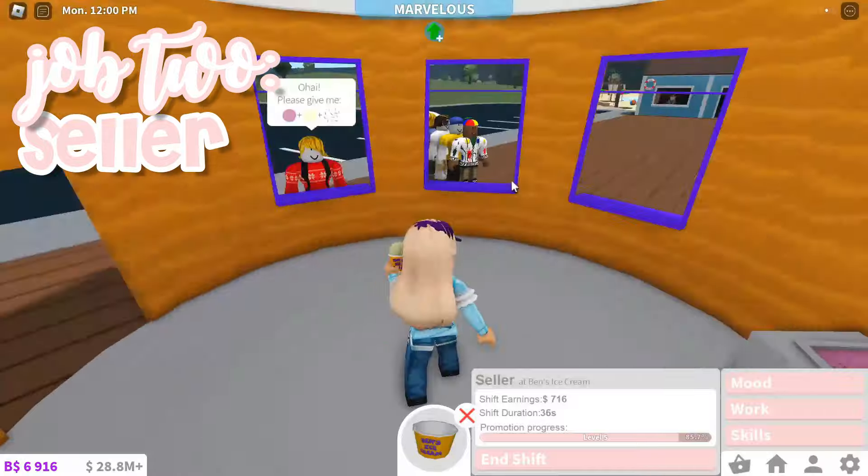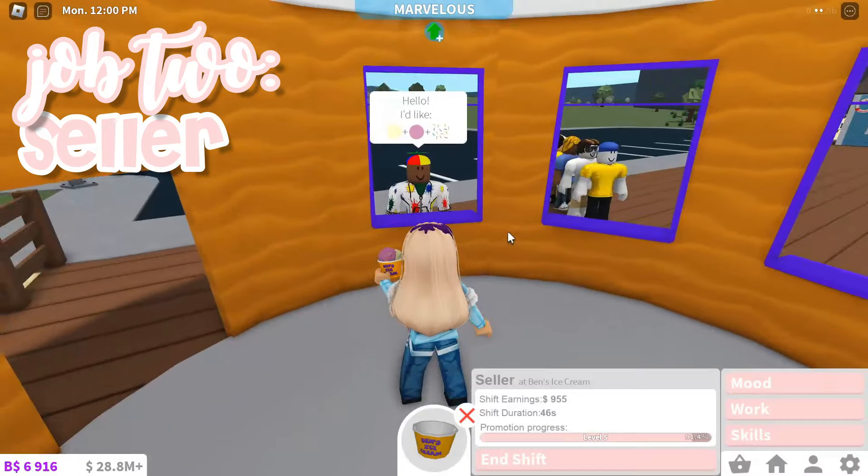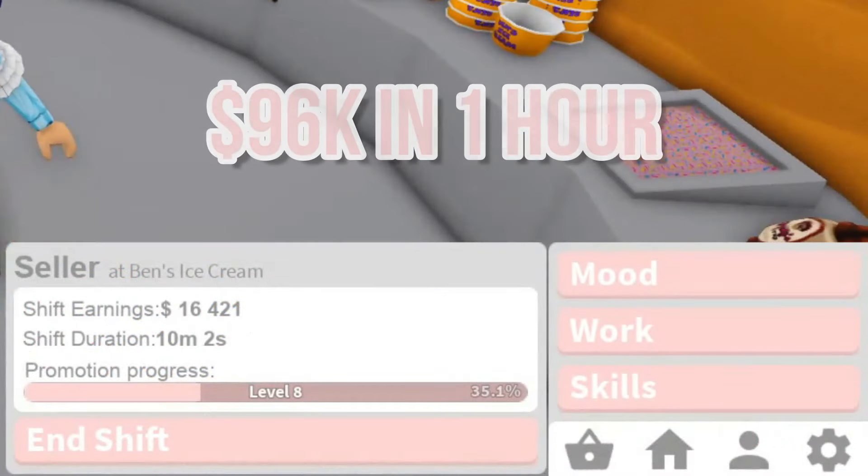The second job is an ice cream seller. This job is more fun than the last one, but nothing super exciting. I made 16k in 10 minutes, which is 96k in an hour.